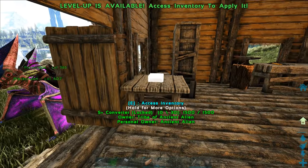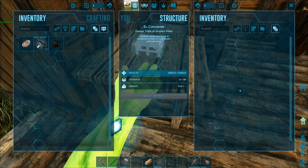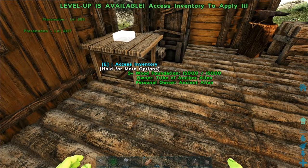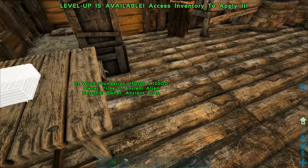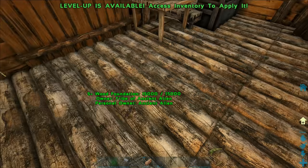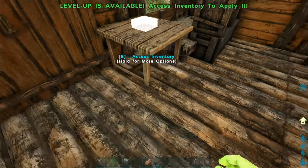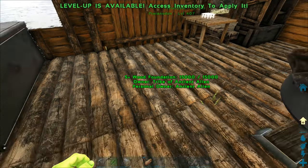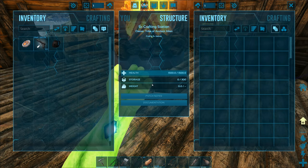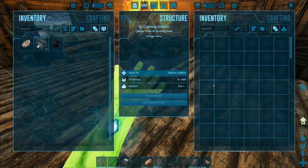I built this thing right here - it's an S+ converter table. S+ is basically a mod where you can pick things up and place them down - it's better for building. If I craft a regular wood foundation and I'd rather have an S+ version of it, I can just place it in here, hit the convert button, and it'll turn into an S+ wood foundation. In the middle I have an S+ crafting station so I can craft anything and it automatically makes the S+ version - really handy.